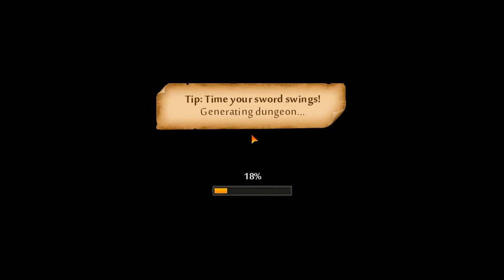Time your sword swings - that's actually a good tip, because some people can also block. We'll meet those soon enough. Generating the level. We might want to save some of our money, but at the same time, quick buffs are usually pretty useful immediately.